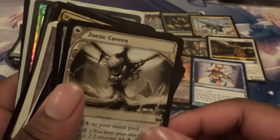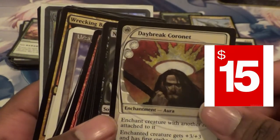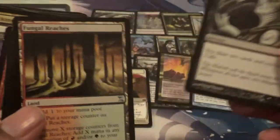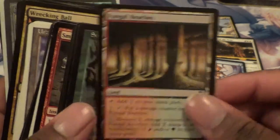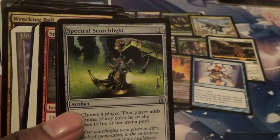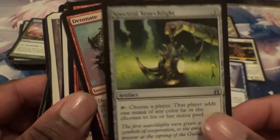Serum Visions — always welcome to have more of those. Zoetic Cavern. Cranial Plating again — the nice one. Dawnbreak Reclaimer. I'll put that there, why not. Any Night's Whispers? I think I saw one earlier. All these amazing cards. Fungal Reaches. Seeker of Skybreak — love that. Spectral Searchlight — it was a card I used to use until Darksteel Ingot became a card I found out about, just because it doesn't measure up to Ingot.